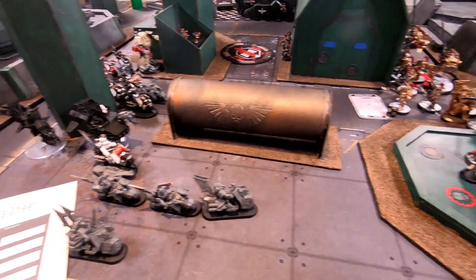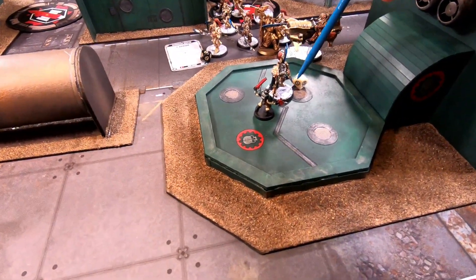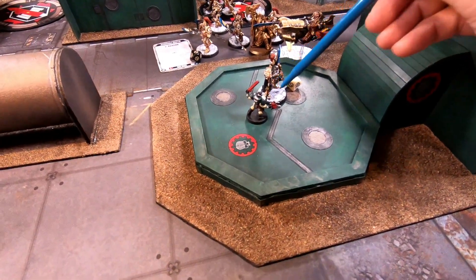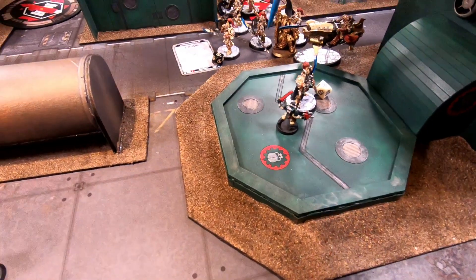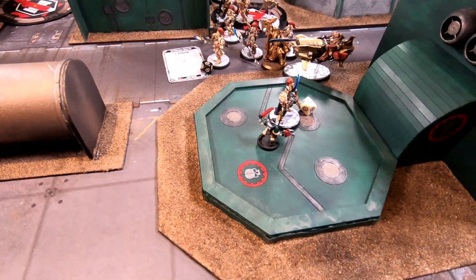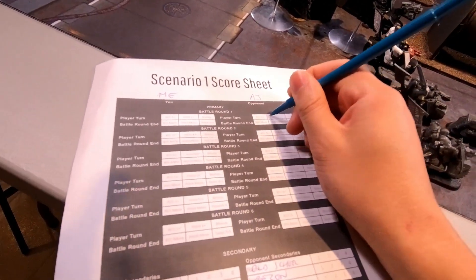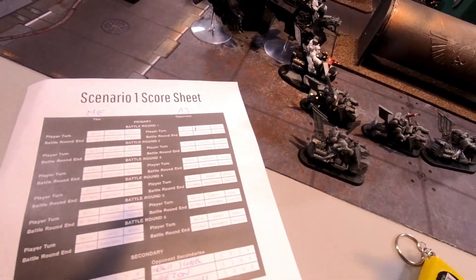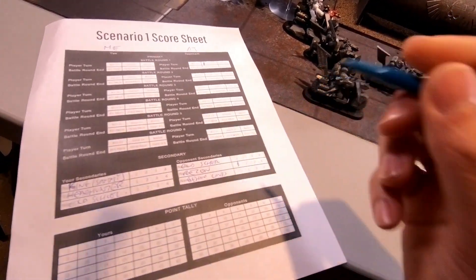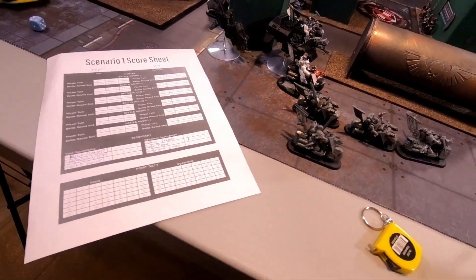End of Dark Angels turn one: killed two Custodians, Scouts made a heroic charge but got cut down by Guardian Spears. One Scout bravely passed morale and is stuck in combat. They killed one Custodian from another unit and did a couple of wounds elsewhere. AJ holds at least one objective, gets Recon, but no first blood, no bonus, no Behind Enemy Lines — two points for Dark Angels. On to Custodians turn one.